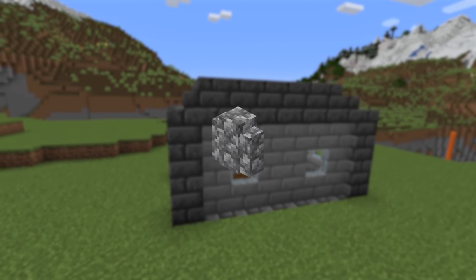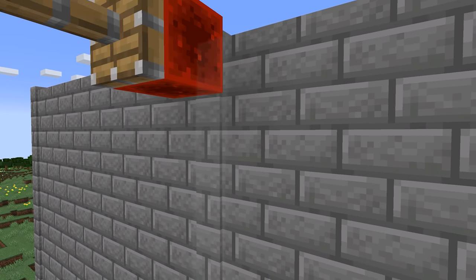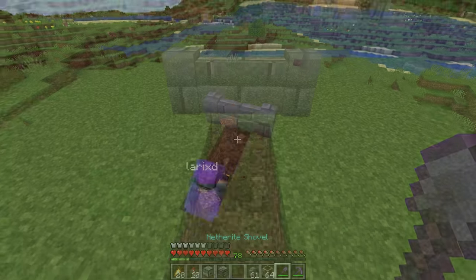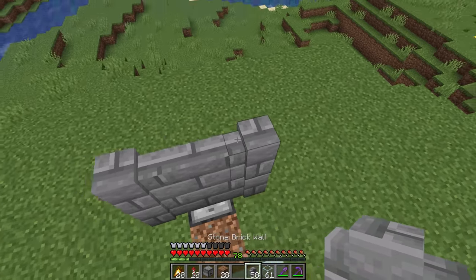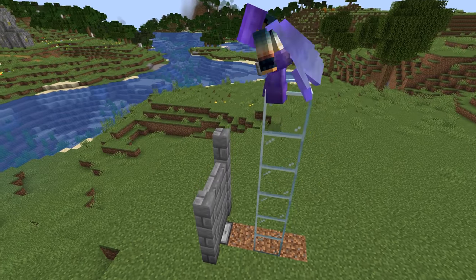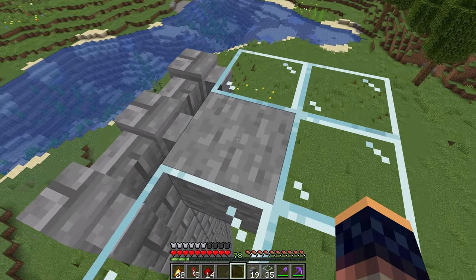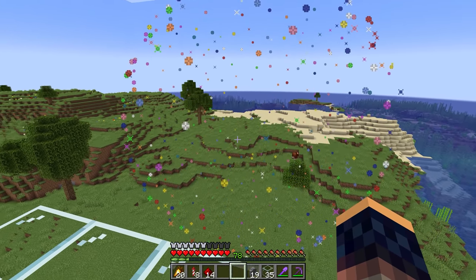Next up we have walls — a great building block, but also super useful for sending a vertical redstone signal. Just build three walls next to each other and place an observer right under the middle wall. Tower up as much as you want, and to send the signal, just place a block touching the middle wall and the signal will be sent down instantly.